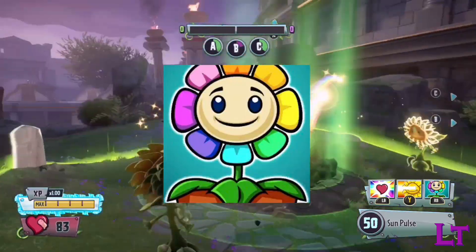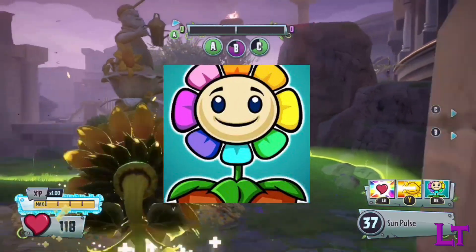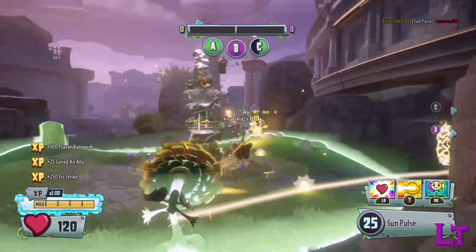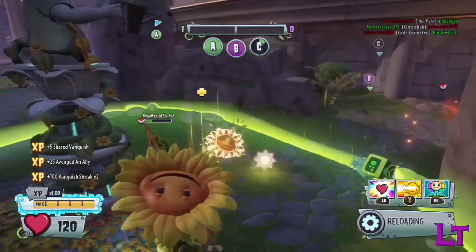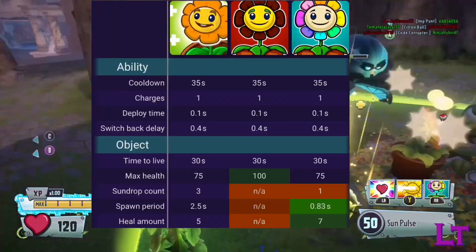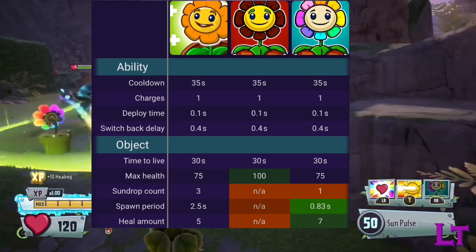The Rainbow Heelflower, on the other hand, is able to provide a steady source of healing thanks to its fast healing interval, though doesn't really handle well against bursts of damage, as well as being much easier to spot due to the bright rainbow pebbles. Both are very fragile, having only 75 health, and both have the same cooldown and active duration.